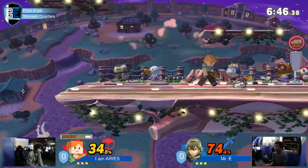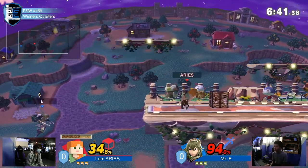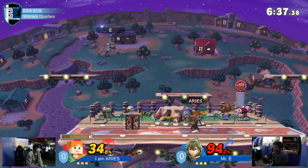Finds a combo, that's 75 — and 75 without interaction, my favorite. 94, finds the back air offstage, plants the TNT, covers the roll. Very nice.